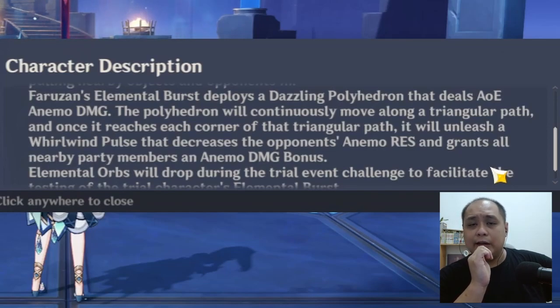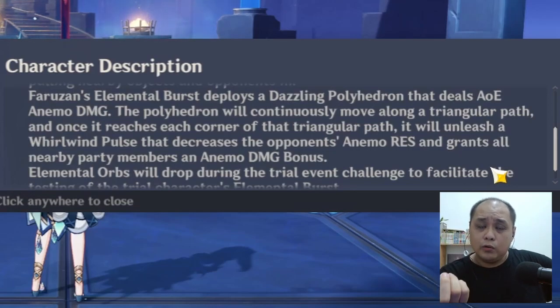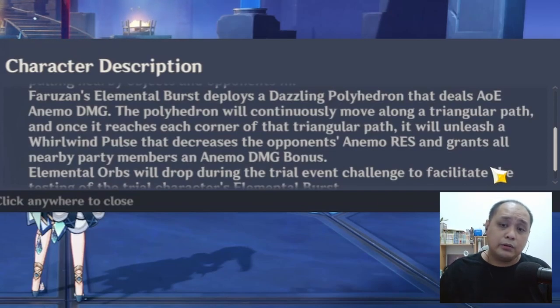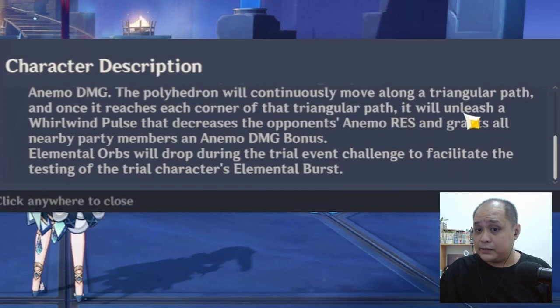Faruzan should be good at boosting anemo damage — similar to Gorou, the cute geo dog character who buffs geo damage for the team. So Faruzan is a good anemo buffer. I can combo her with Kazuha to increase anemo damage and reduce enemy anemo resistance — not bad. Good to try if I get her.